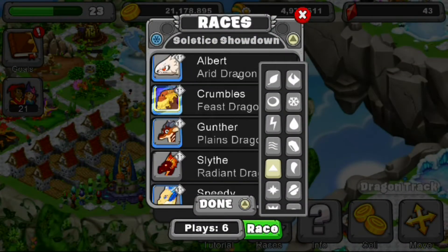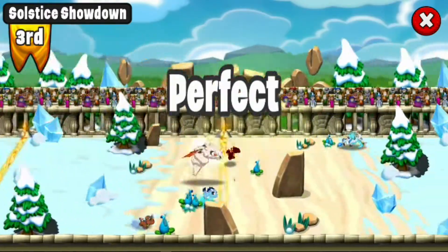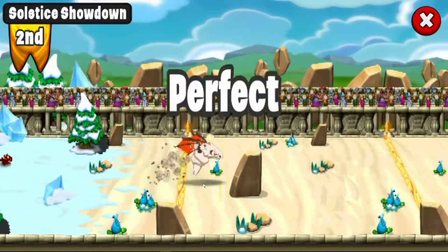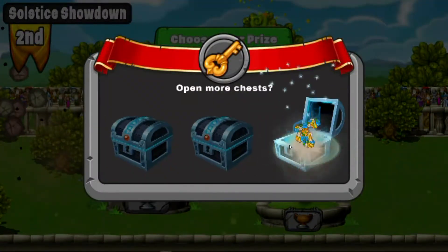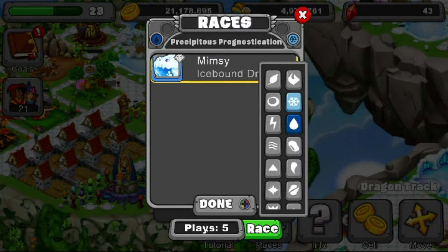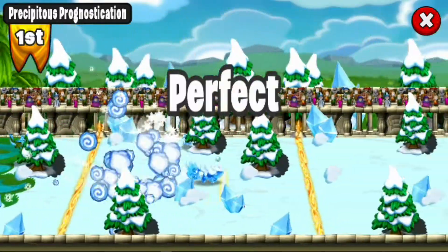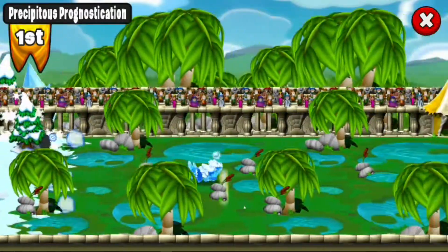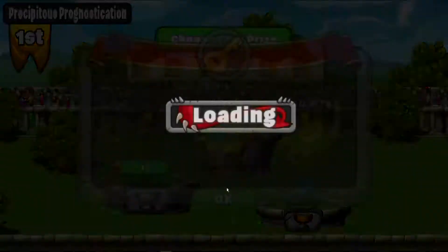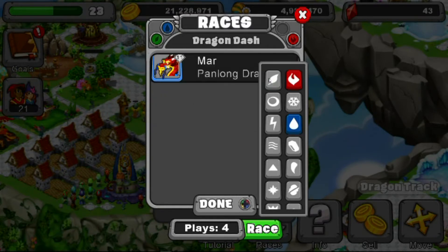Do we have a cold lightning? No, we don't have cold lightning, so arid again — we're going to enter an arid dragon. I think we're going to lose, definitely going to lose this one. We got some more food, not bad. Icebound — wonder our icebound dragon. We got some gold and some food — not bad. Do we have a bog dragon or something like that? No, I don't think so. We don't have a bog dragon or anything like that, so enter an arid and Panglung.